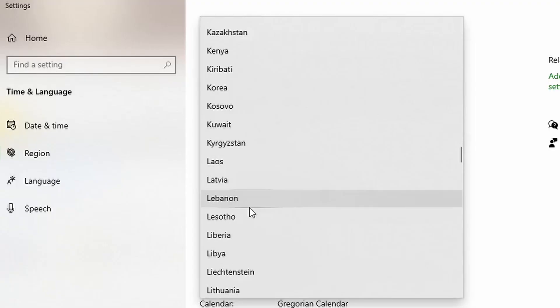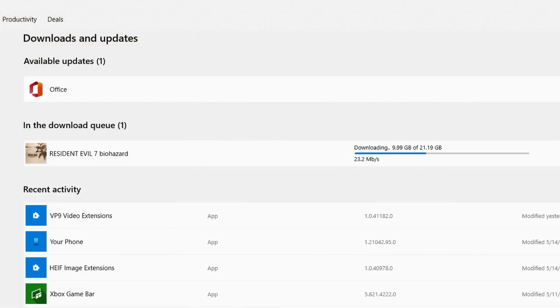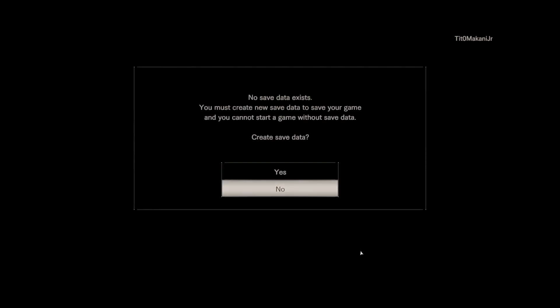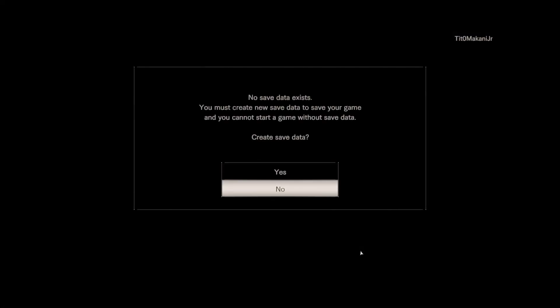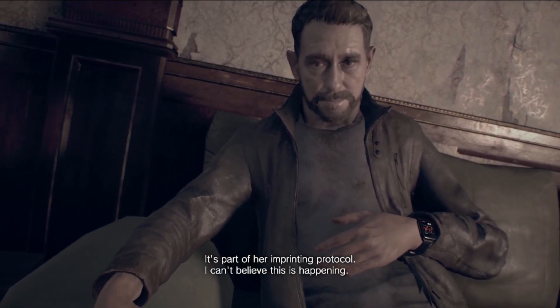Now that you're the proud owner of RE7 through Microsoft, you just need to swap your computer's region to Japan and download the game. Once it's installed, you need to launch it and make sure your saves are still there. It turns out the way Steam stores saves is completely different than how the Microsoft version does, and no matter how hard I tried I just never found a way to bring my saves over, and couldn't even find a completed save online to just drop in for this version.